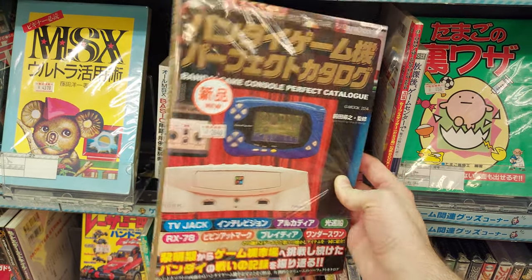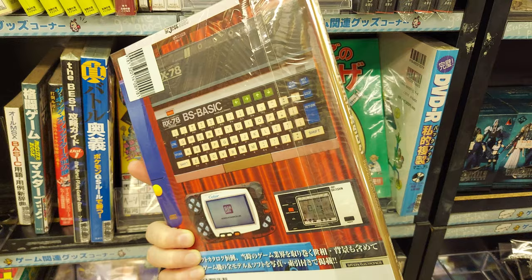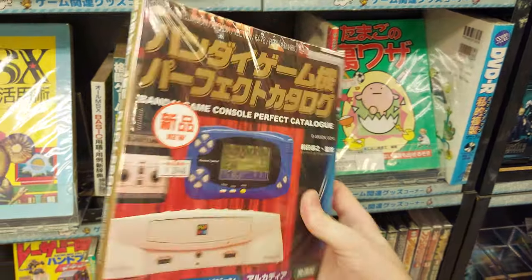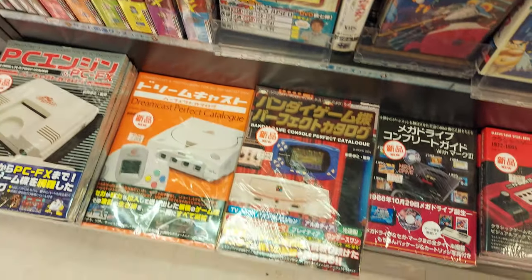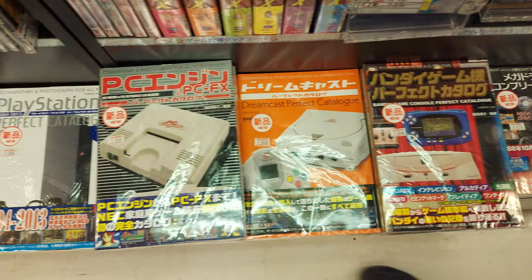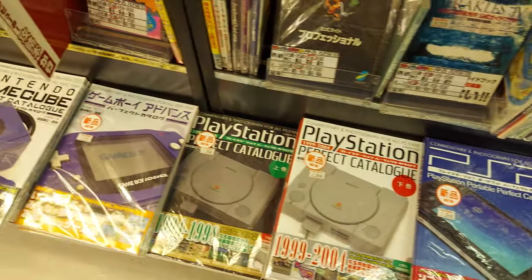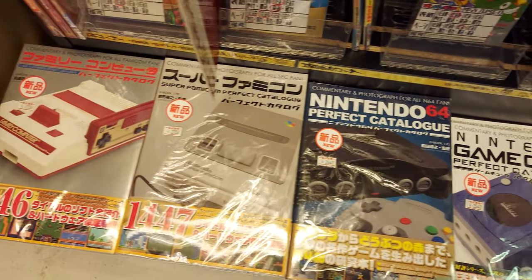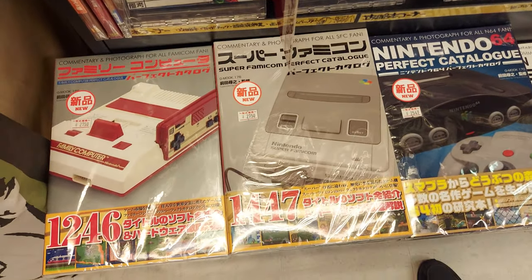I kind of want to get a few of these magazines here — they've got one for every console: Mega Drive, Dreamcast, PC Engine, PlayStation, PlayStation 2, PSP, original PlayStation, Game Boy Advance, GameCube, Nintendo 64, Super Famicom, and my favorite — the Famicom. But this time we're going to check out some WonderSwans.